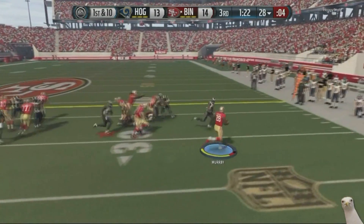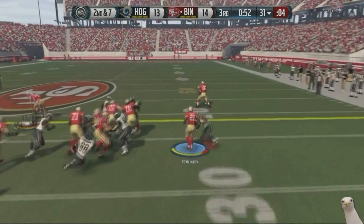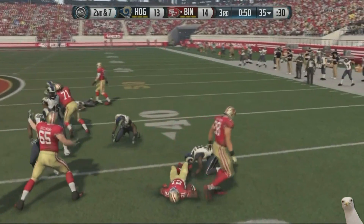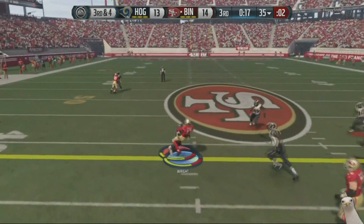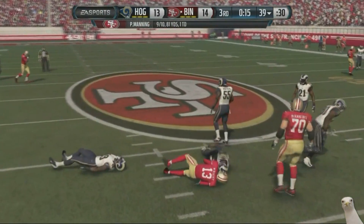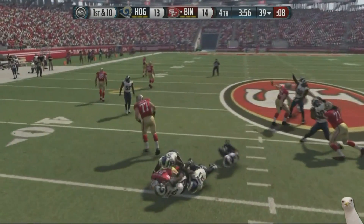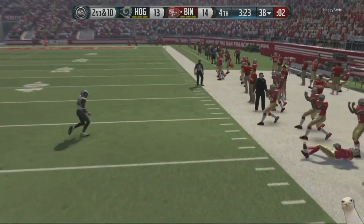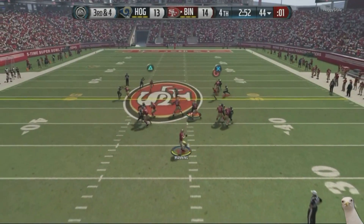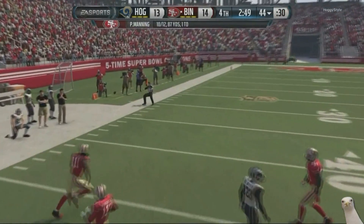He went for two and that's unfortunate for him because he didn't get it. So now I don't even need to score — all I really need to do is keep the ball away from him and not allow him to get the ball back, and I can win without even scoring. We got that crucial stop. Second and ten — Peyton Manning throwing dots towards the sideline, trying to waste as much time as possible. Peyton Manning missed the drag — I knew it was gonna happen eventually.